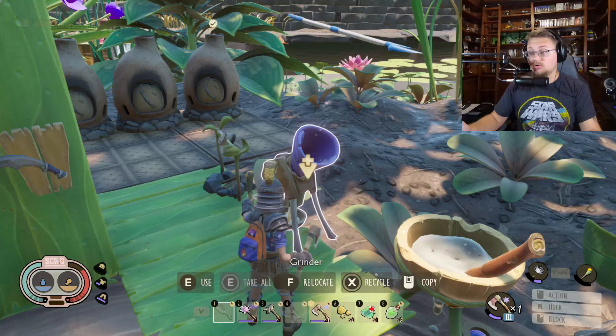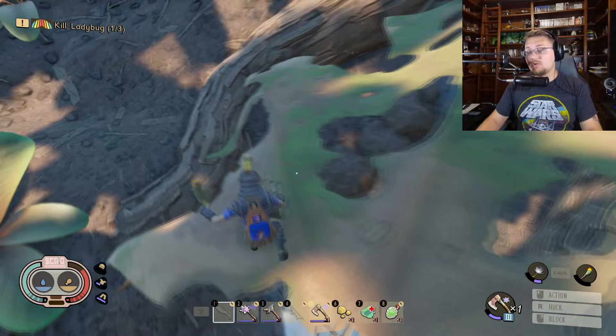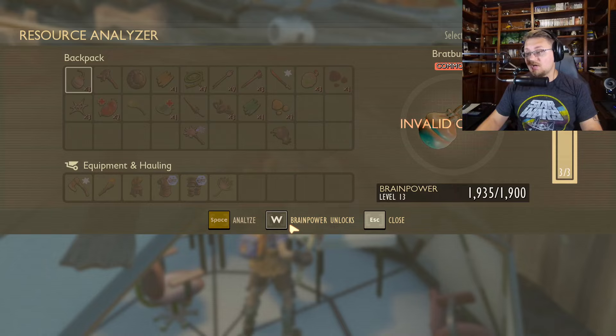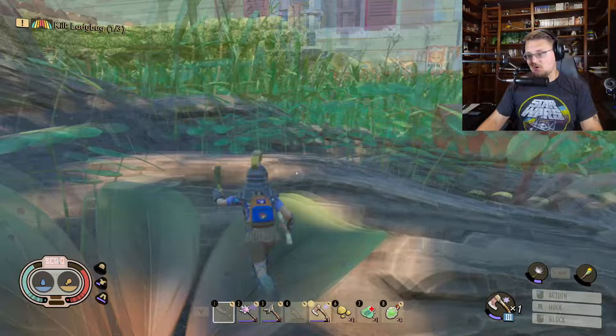You can go out and get these at any time. Once you have these, you will have to go to a research station and research them. Once they are researched, you will be able to unlock the actual plates.